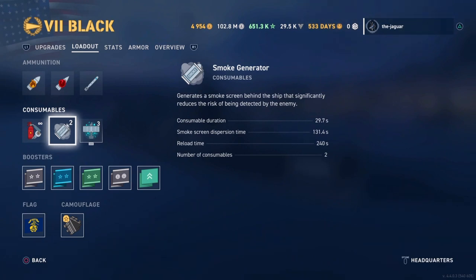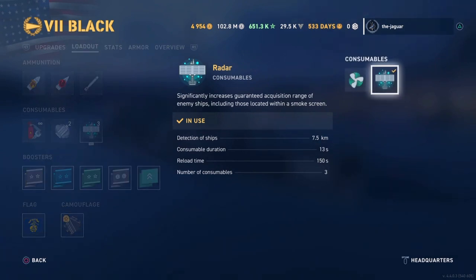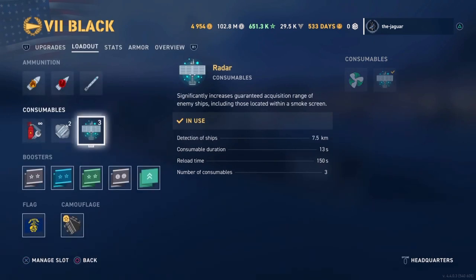The Smoke Generator consumable has a duration of 29.7 seconds, dispersion time of 131.4 seconds, and reload time of 240 seconds, and you have two of these. The third consumable is the Radar — you definitely want to select Radar rather than the Engine Boost. Detection of ships is 7.5 kilometers, duration is 13 seconds which is not really all that great, and this is one downside to the radar. Reload time is 150 seconds and you have three radar consumables, so that is good.